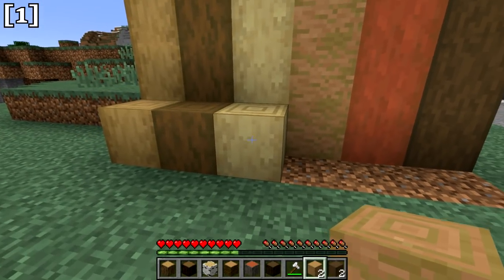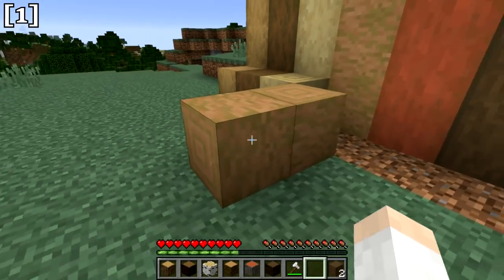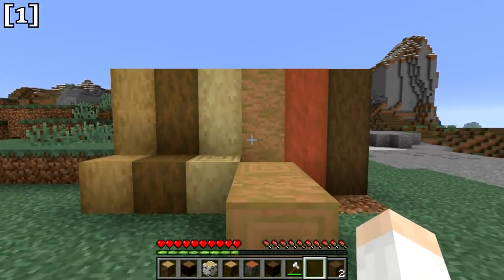Stripped logs place just like regular logs. If you place them straight up and down, they'll be vertical. If you place them on the side, they'll be sideways. Those are the stripped logs.